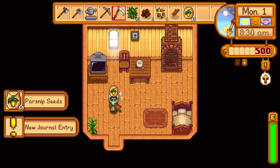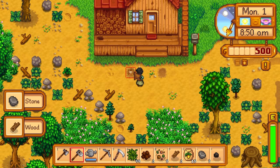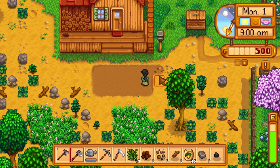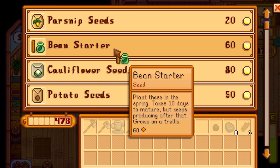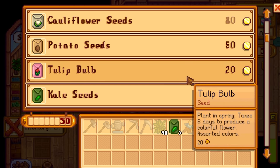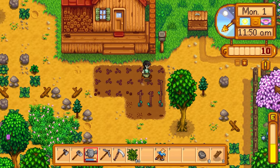Now it wants me to focus on building up my farming skill, so I'm definitely gonna grab these parsnip seeds. It does want me to experiment with some different crops, so I'm gonna go take a peek at the general store and buy a couple different crops. Oh great, we found a child. We'll get some beans, kale, and we can get some tulips too. A couple of tulips — get a little creative. All right, that's three down.